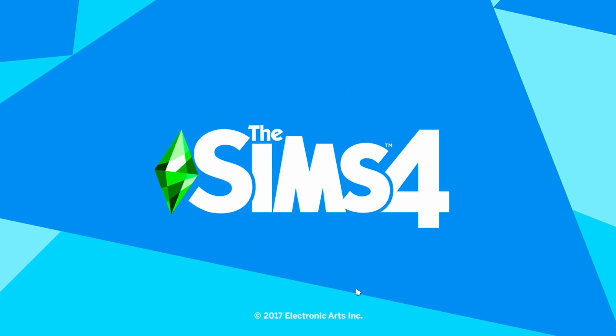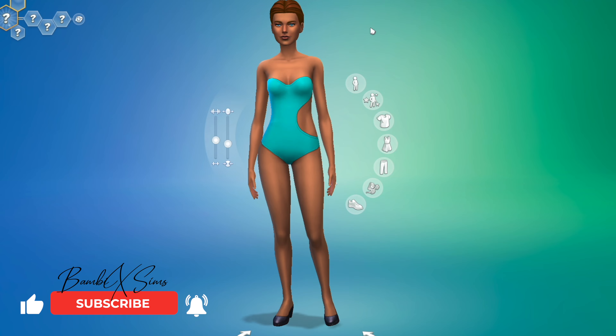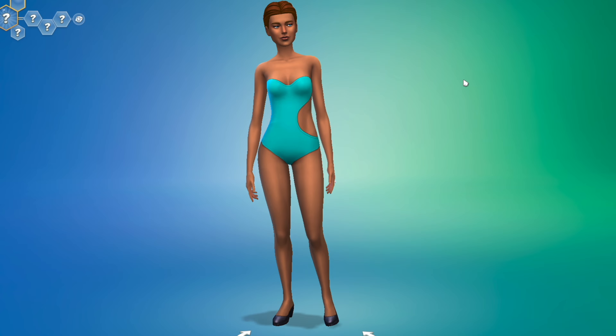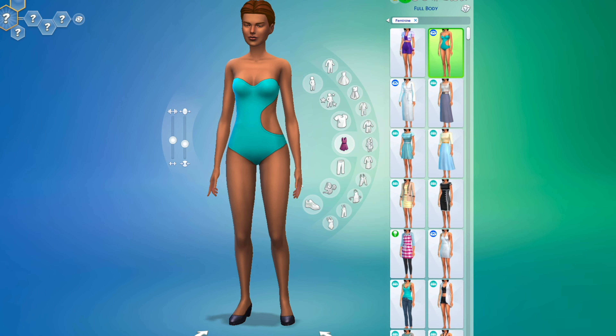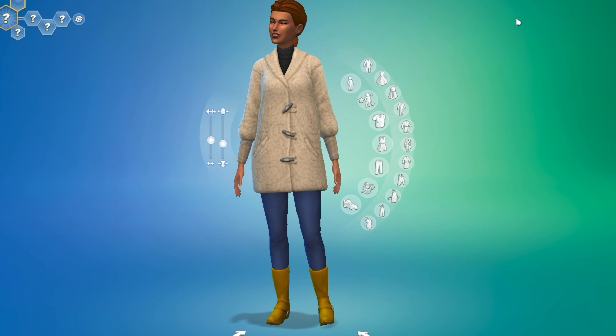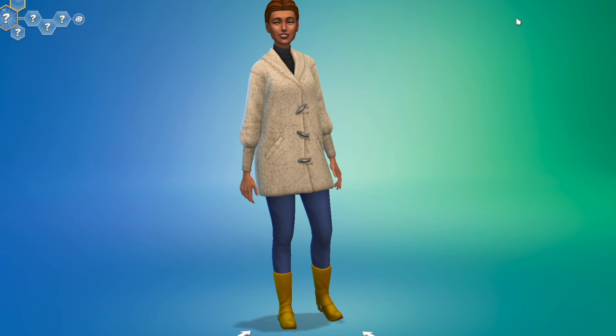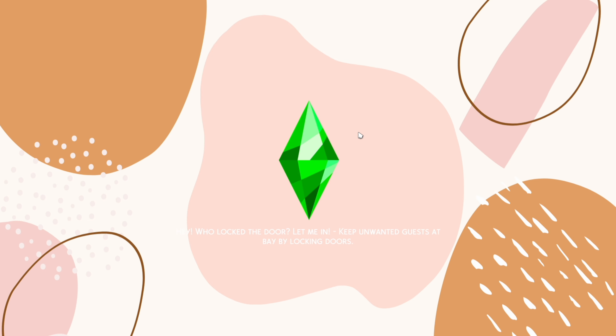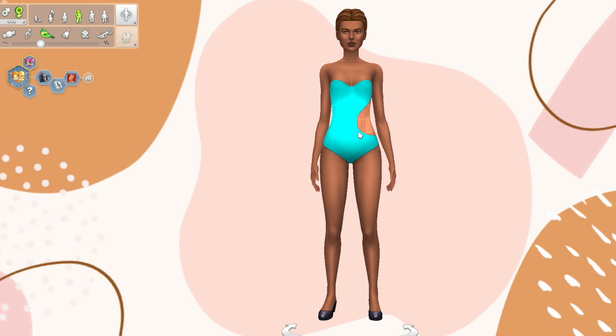Now I'm going to show you what CAS looks like when you just have the base game with no mods installed, and then I'm going to show you how CAS looks with the lighting mod on. I'm going to try to do a side by side, but I'm not really advanced like that, so I'll try. If I can pull it off, you'll see it — if not, well, I tried.